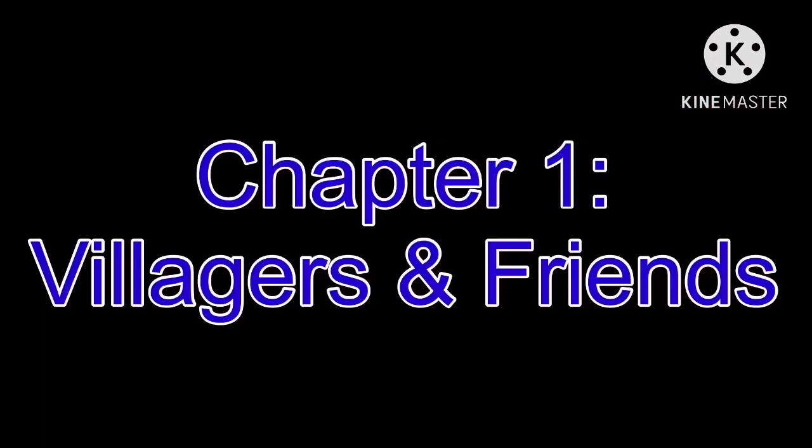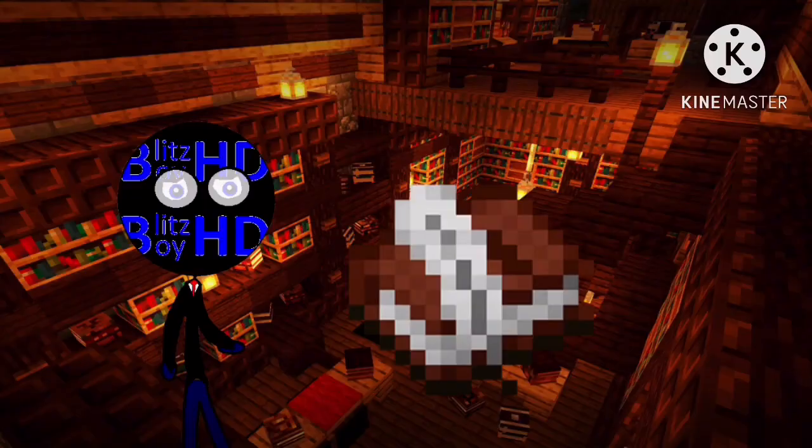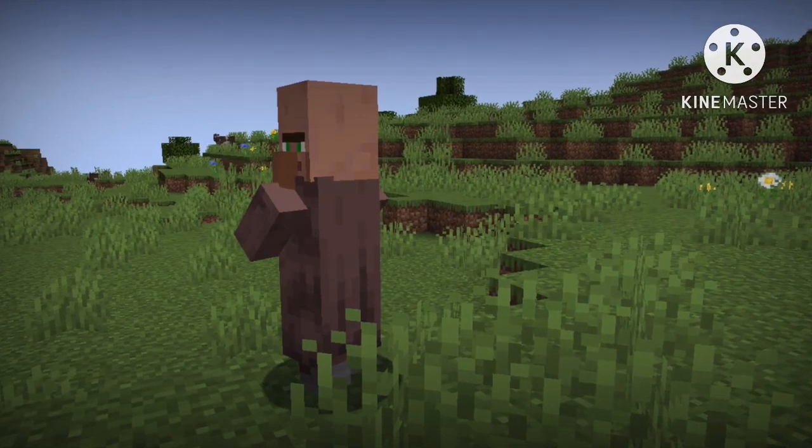Chapter 1: Villagers and Friends. I should mention that this mod, along with the story itself, takes place in Minecraft 1.14, so a lot of this information might be outdated, or maybe it's perfect, I dunno. Without further ado, let's discuss the key characteristics of villagers and some of their mates.